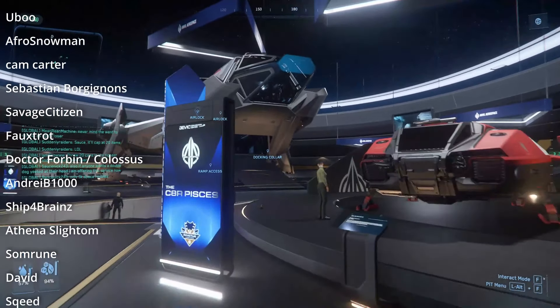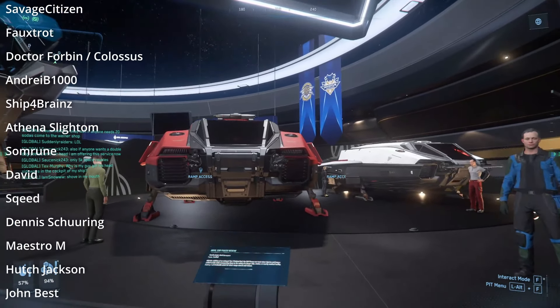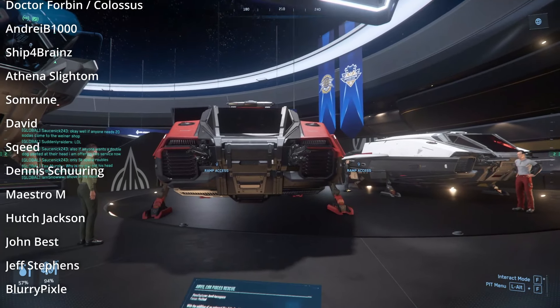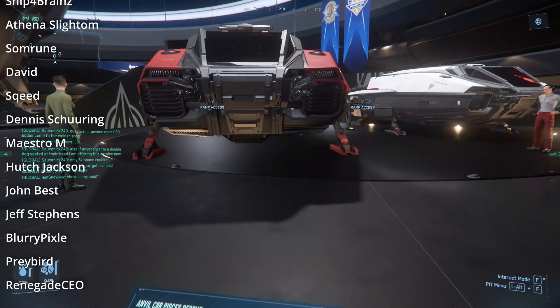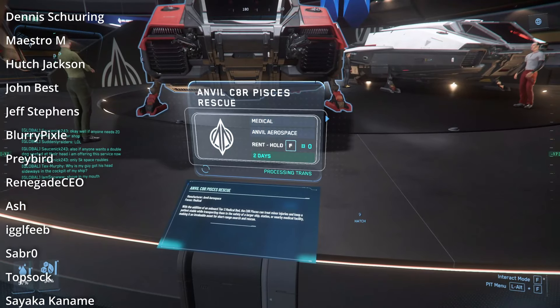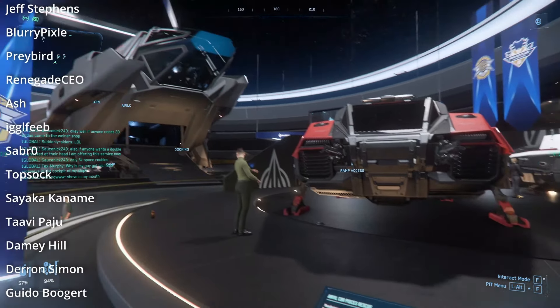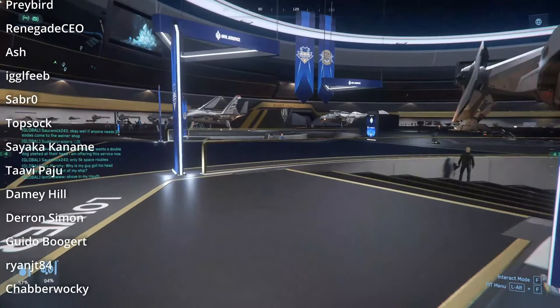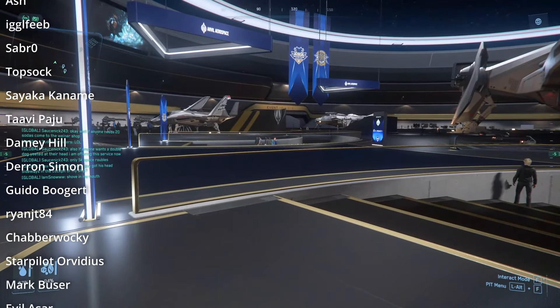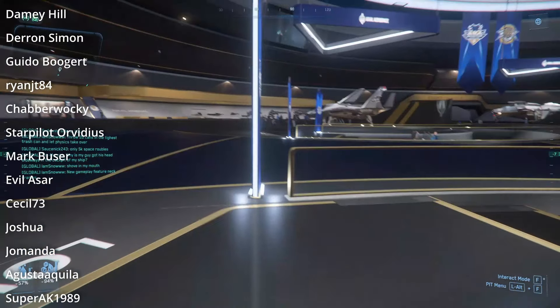No ship is more of an example of that than the Anvil Pisces C8R Rescue. When it came out at the 2022 IAE, I thought: cute, it's too bad it's just a tier 3 medbed, so not all that useful. Now, with tier 3 medbeds offering respawn, it's going to be a nearly must-have minimum to do bunkers or any other FPS gameplay. The bunkers haven't changed, the ship hasn't changed, but the game has changed both of them.